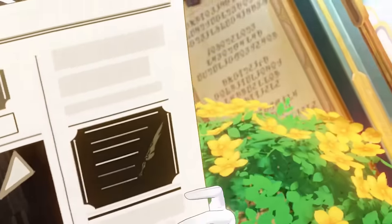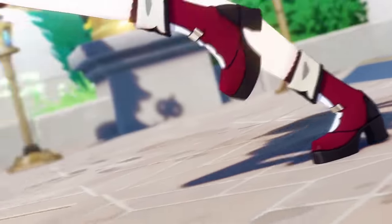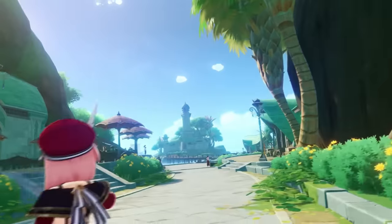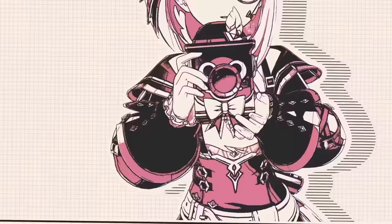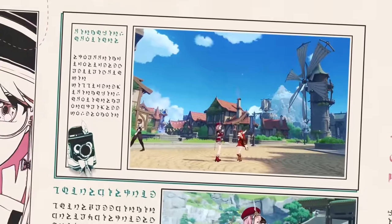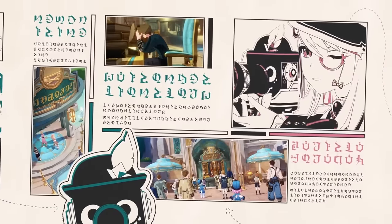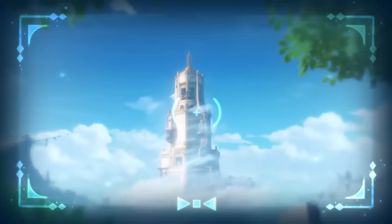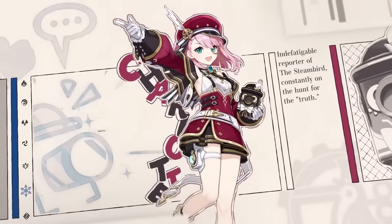Moving on to her builds. You will mostly want to use Charlotte as a healer, especially with Furina, to get the maximum amount of healing from her and build fanfare points. This build is usually the best approach for Charlotte. You can also use her as a sub-DPS to deal some off-field damage with her elemental skill in teams where you don't need high healing. The scaling of her elemental skill is quite low but it is still viable.